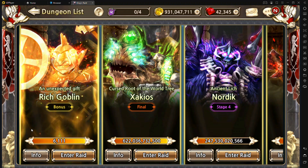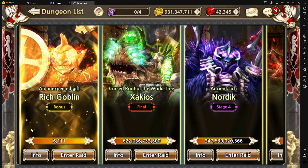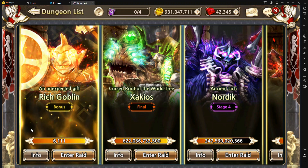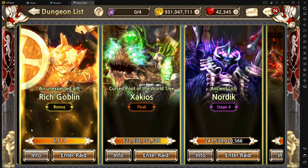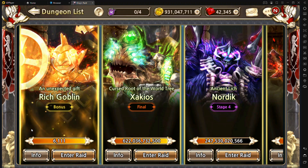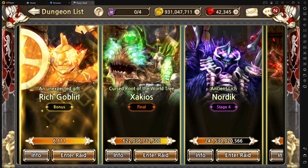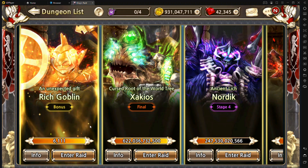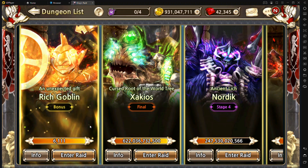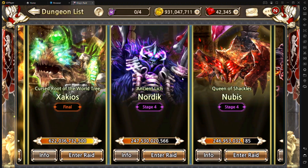Also, randomly throughout the week you may get a rich goblin spawn. If you're a newer player that doesn't contribute much damage to the guild bosses, this might be something to look into, because you can only do one damage with each of your character strikes when entering the rich goblin — it only ticks down per attack regardless of damage. So that might be one of the better ways you can contribute if the goblin's up. If not, just hit anything you can, because everything helps at the end of the day.